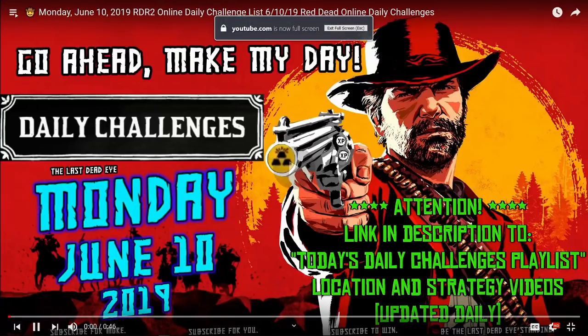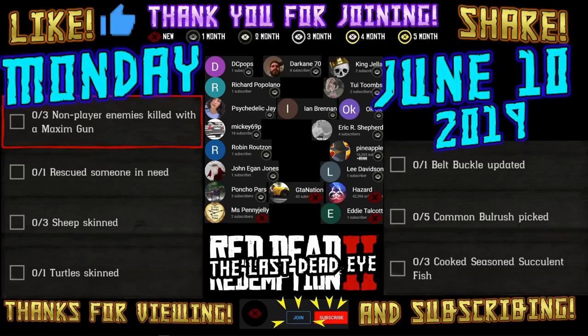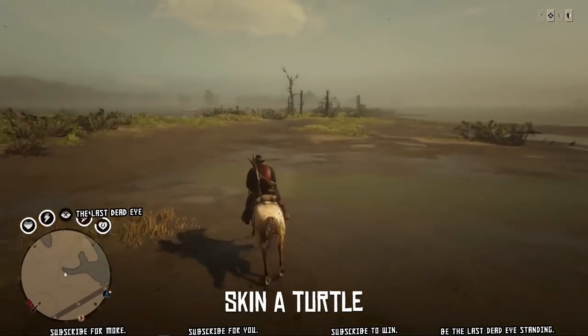Hello and thank you for viewing. Today's daily challenges for Monday June 10th, 2019 are: three non-player enemies killed with a Maxim gun, one rescued someone in need, three sheep skinned, one turtle skinned, one belt buckle updated, five common bulrush picked, and three cooked seasoned succulent fish.